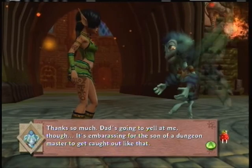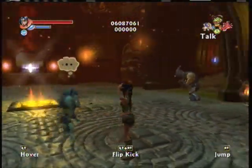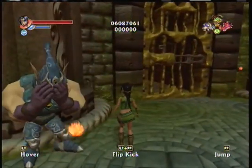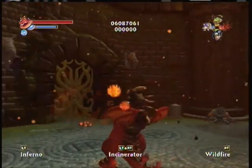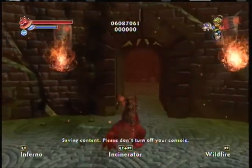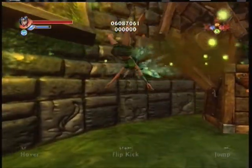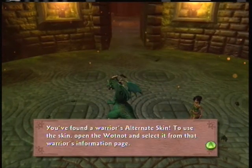Dad's going to yell at me though. 'It's embarrassing for the son of a dungeon master to get caught out like that.' Yeah, I'd say it's more embarrassing for him. Those rats — that guy was caught too so he didn't give a shit. Oh, I was looking for those things! What's in here? I think they're red — what the hell, it's a stalactite, the red diamond eye thing. Gives you damage.